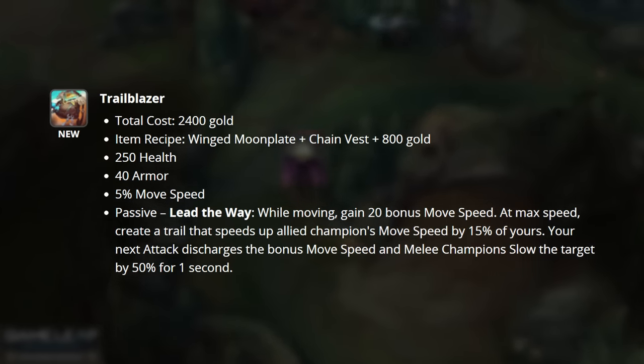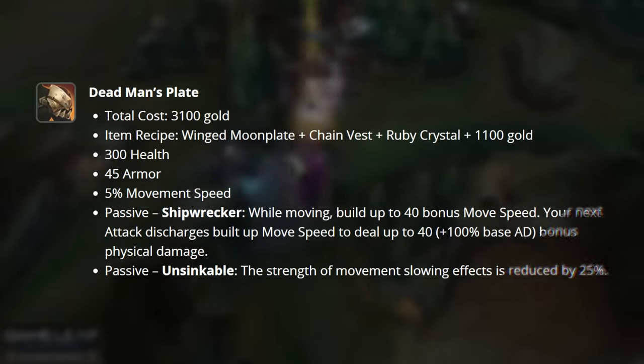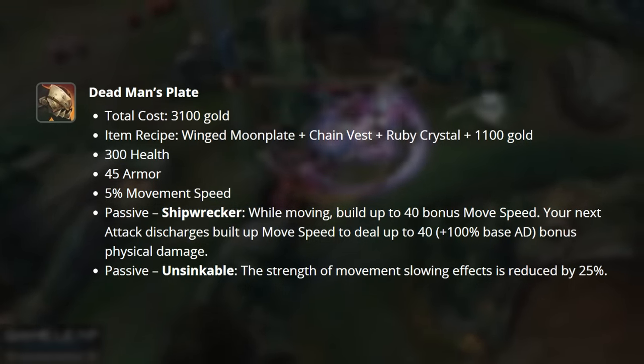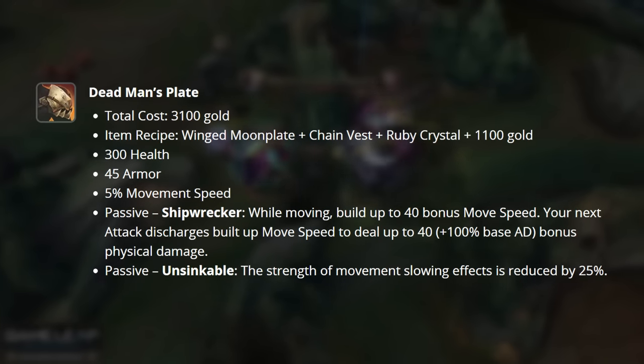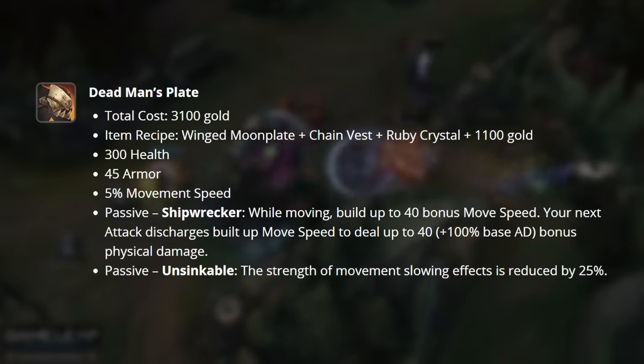Your next attack then discharges this movement speed, and melee champions slow the target by 50% for one second. This is like a team-oriented version of the first iteration of Deadman's Plate. The Deadman's Plate rework gives this item 300 health, 45 armor, and 5% movement speed. The passive is called Shipwrecker.